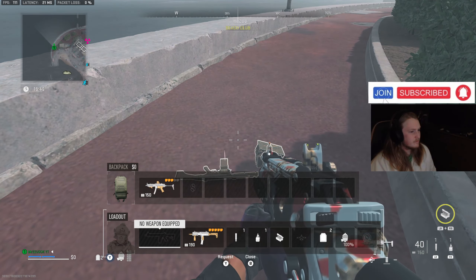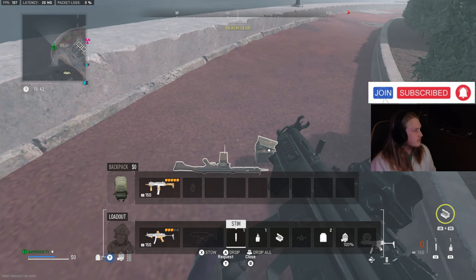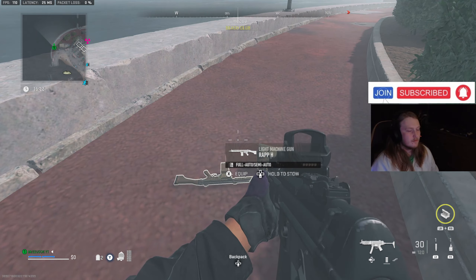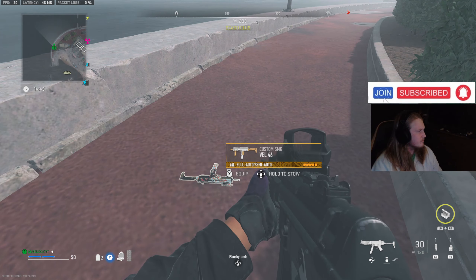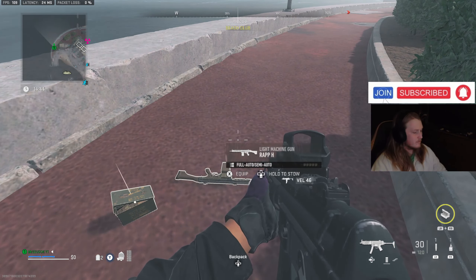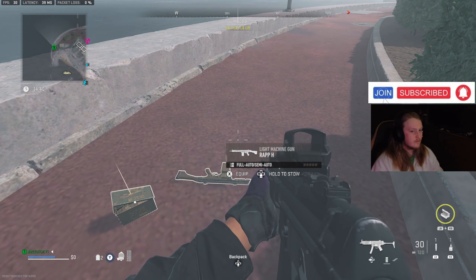Once you've done that, swap your insured weapon with the one in your backpack. I'm going through it step by step so you don't miss anything. Hold down to stow that one, and then you should have your insured weapon on the floor. Hold stow again, and then the last step is holding X to equip the weapon on the floor.